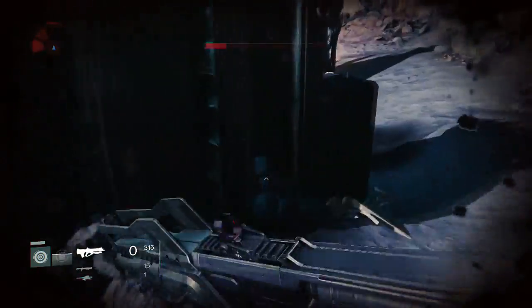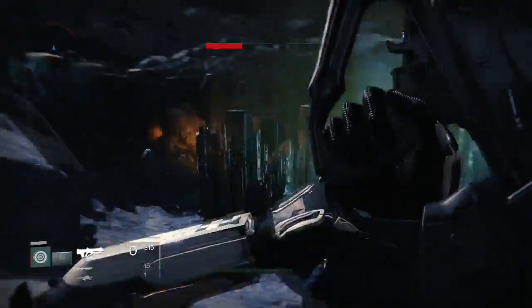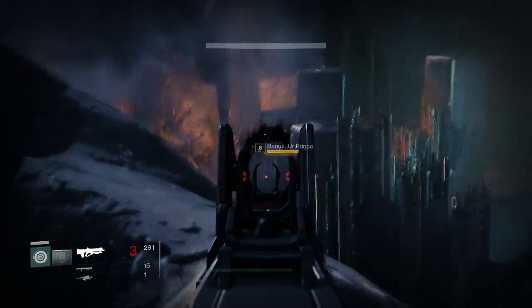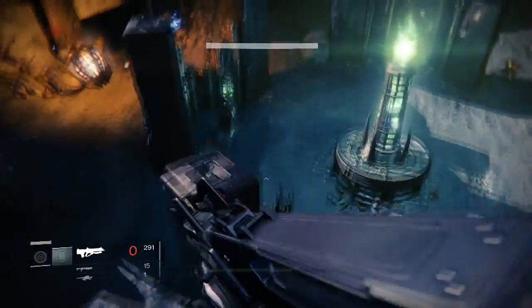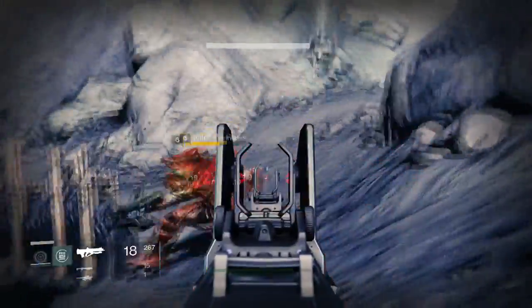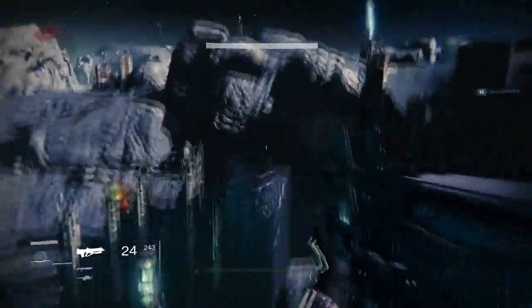With the Titan, especially when you are super charged, you want to be up close and personal with everybody, and I think this is where the Titan shines — especially if you are fast. The character itself is a mediocre, somewhat slow class, but if you yourself are good at up-close encounters, I do recommend you stay up close. You can also use a pulse rifle or an auto rifle — the pulse rifle will help you at longer and close range.